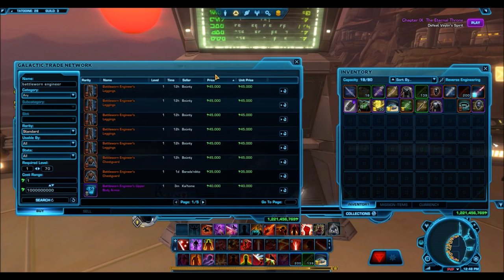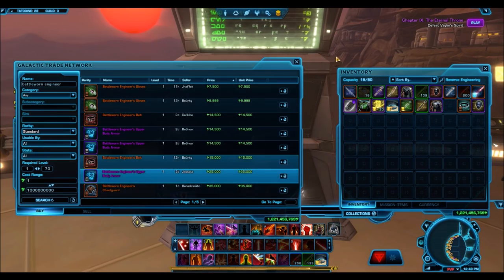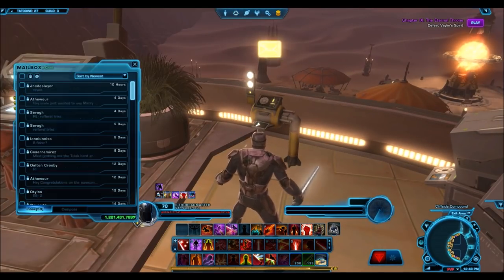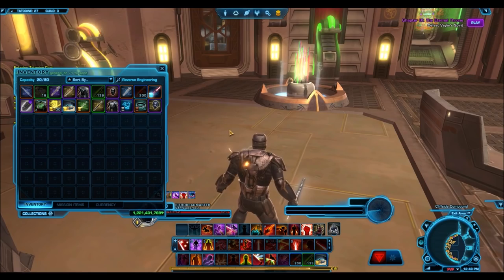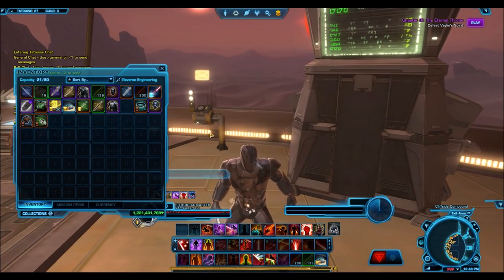you know that usually I don't wear very expensive armor sets. My Sith Warrior main is literally dressed up in non-cartel market gear and I think some of the nicest armor designs in the game are not the ones that sell for millions upon millions of credits on the GTN, and some of them aren't even associated with the cartel market.